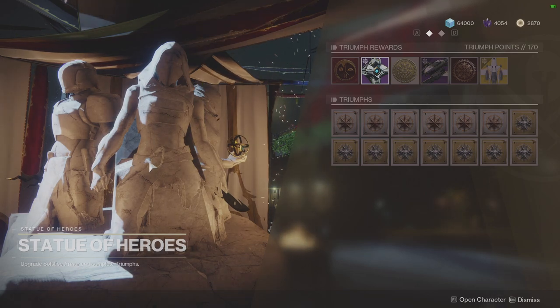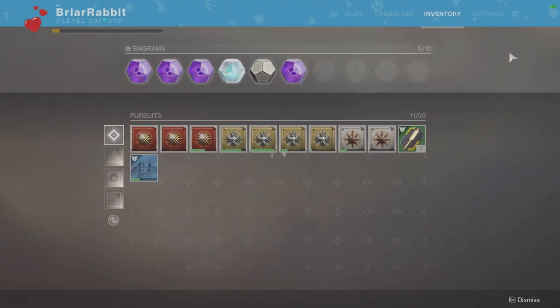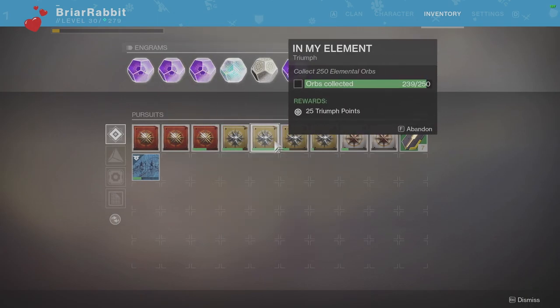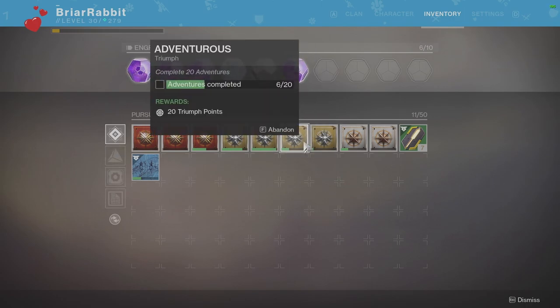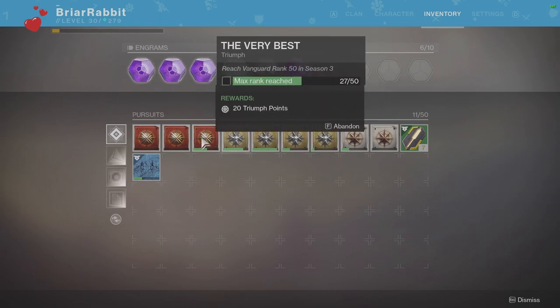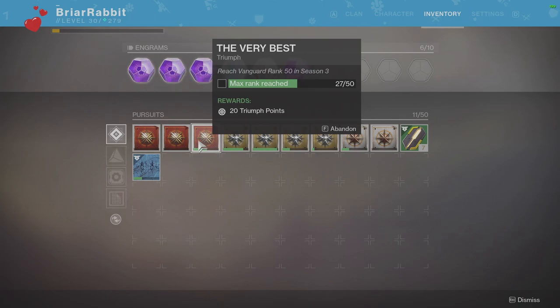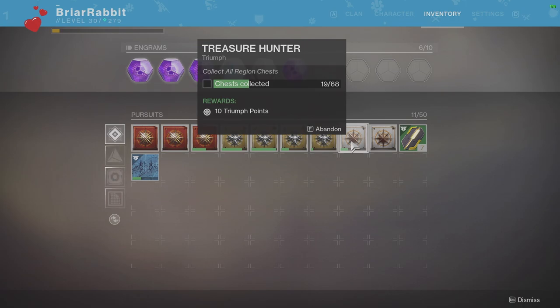For the triumphs themselves, these are sold by this statue. All your triumphs are basically sitting right here, and you just click on each one to get them into your inventory. Once they're in your inventory, you can track them. Any that you've completed you can go ahead and complete now, making progress toward your moments of triumph. Any that you haven't completed show you how far you've gone — for instance, 11 more elemental orbs to pick up, one more redux mission to finish, and reaching rank 50 in season three with the Vanguard.